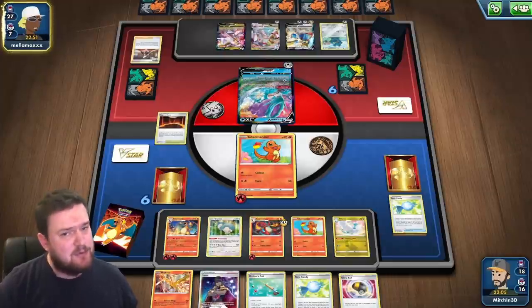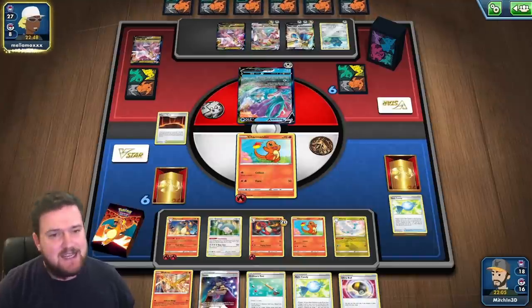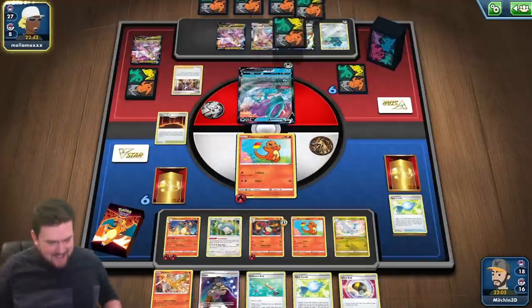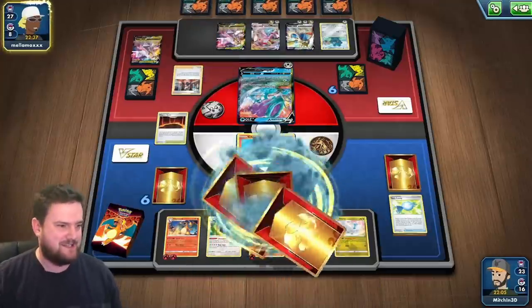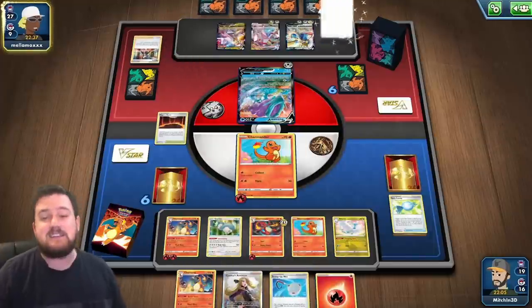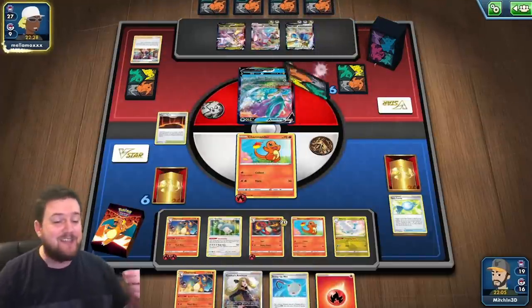Our opponent has to be able to do something this turn — surely they do something. They can't just sit behind a wall doing nothing. They're Marnying again. Okay, so our opponent's deck is absolutely bricking up and as a consequence we are playing very slowly. But I don't think it's because our deck is bad — I think it's because our main draw engine relies on our opponents taking knockouts, which now they will have to do.